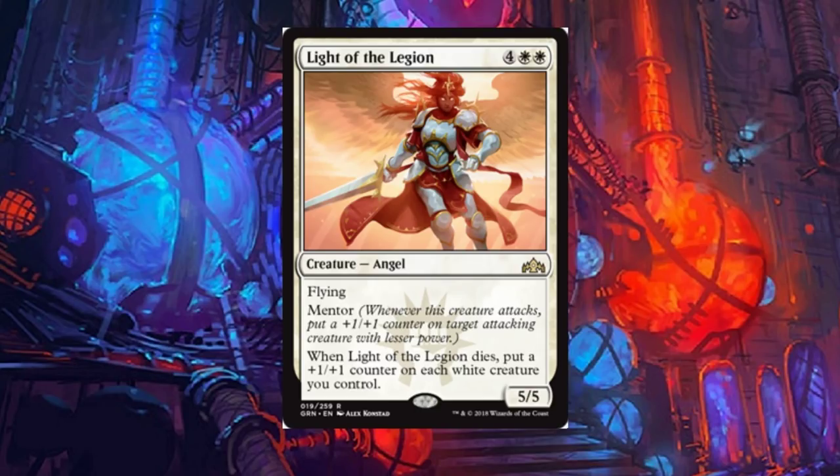Light of the Legion: probably your bulk rare of the set. It's a six-drop angel with flying and mentor. When this creature attacks, put a plus one plus one counter on target attacking creature with lesser power. When Light of the Legion dies, put a plus one plus one counter on each white creature you control. It's a five-five, but being a six-drop it's just more expensive than I'd like. Maybe a one-of at best.